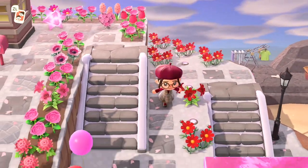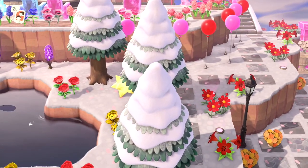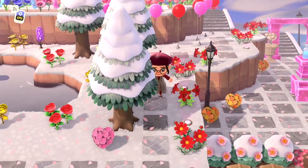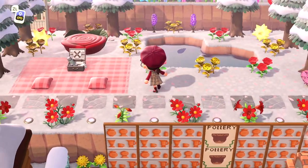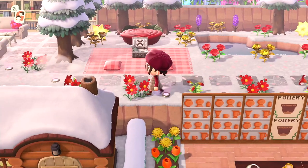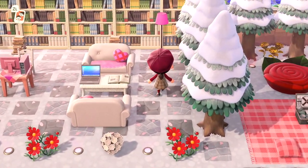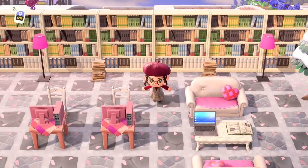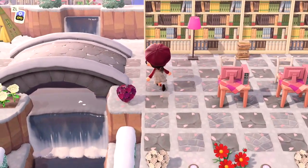Their island has completely changed since the last time we came here — it is completely different. I don't even know how they've managed to do this so quickly. We've got the heart pond and this beautiful romantic area with the rose bed at the back, then transferred into the library area — this is definitely library vibes, I get university vibes all over that.